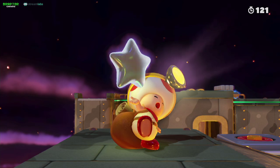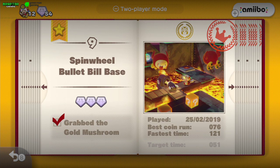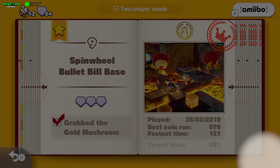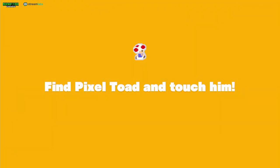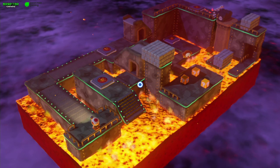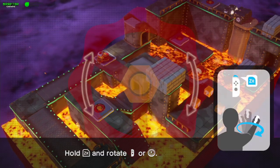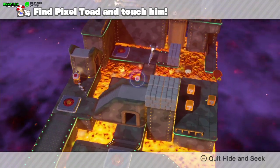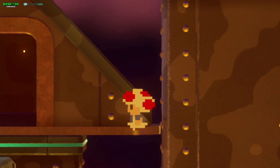For the pixel toad - this pixel toad is a pain, he's jumping in the lava and you can hardly see him. Just move a little bit into the level up to this part and rotate the camera this way, and he will be jumping right here. And that's it, done! On to the next level.